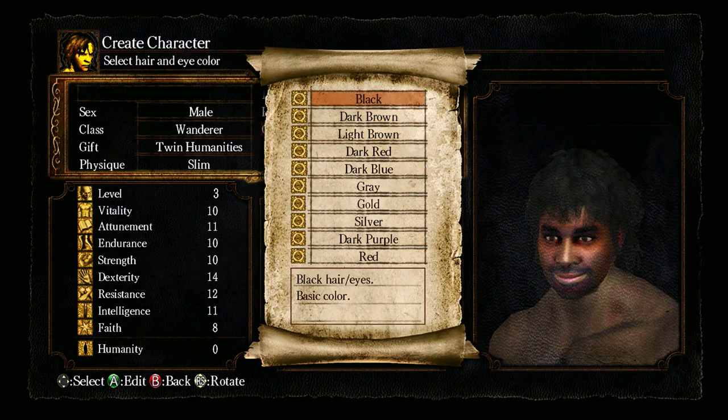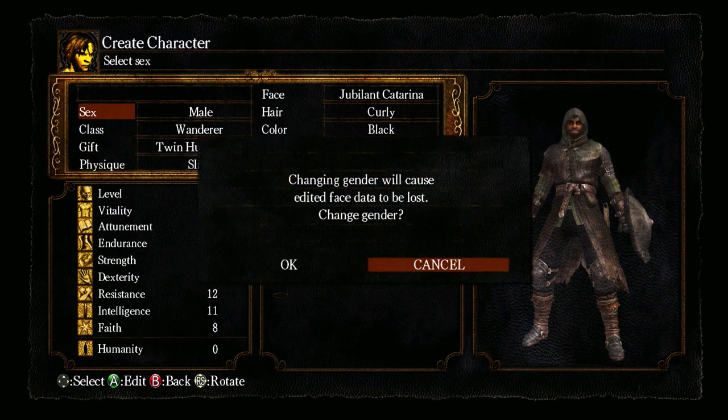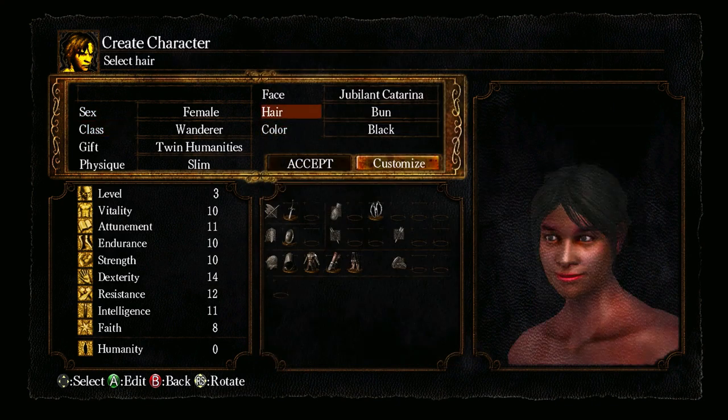Oh no, it gets even worse — hair colors. Purple, red... The red matches his cheeks quite nicely, but we're not doing that. Dark brown looks more yellow to me. He's a black guy, so we're just going to go with black. So this basically is the same character I created in terms of looks, class, sex, and physique.